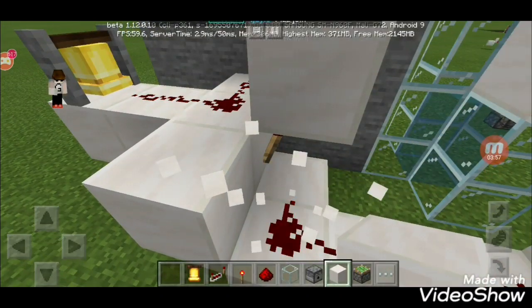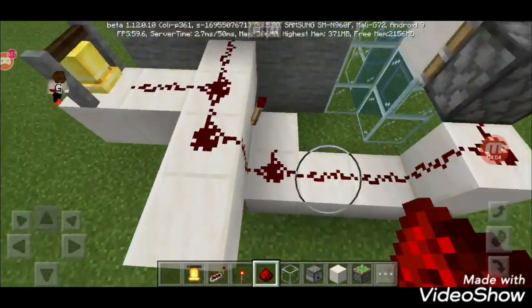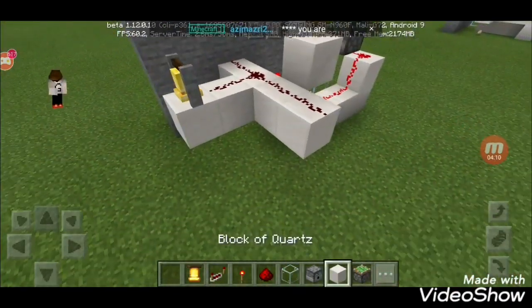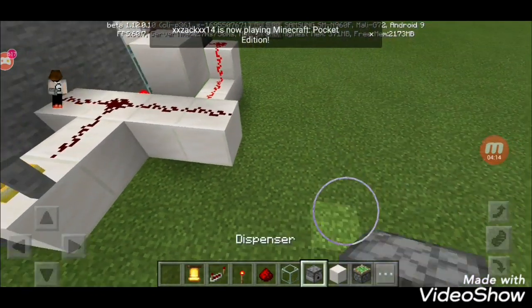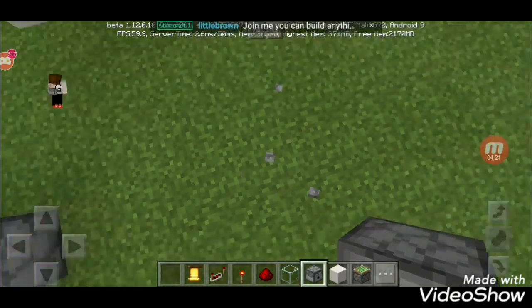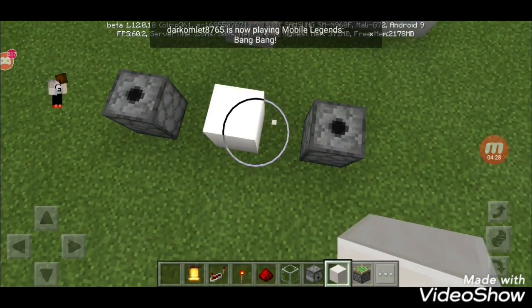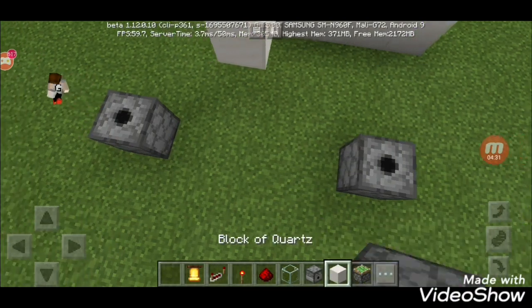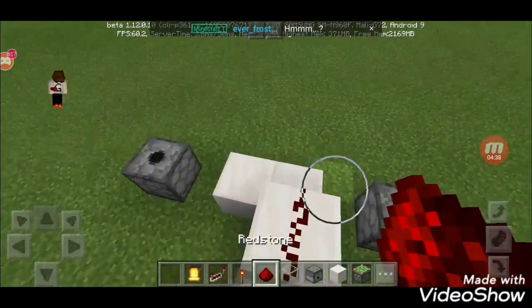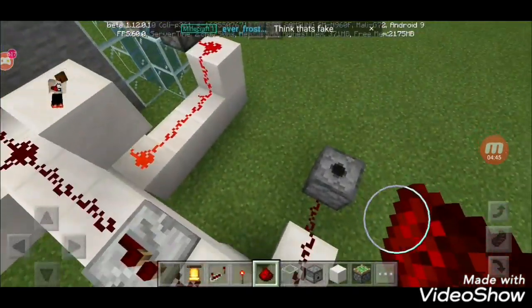Now you need to cover it up - actually, don't cover that up, because then a block would save the villager. That's why you need to cover it, otherwise it's a waste of a block. Rather, place a dispenser two blocks away. Build it like this, just in case. We'll fill this up with fireworks later.